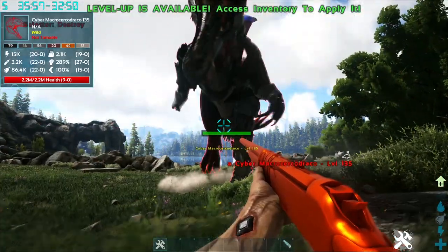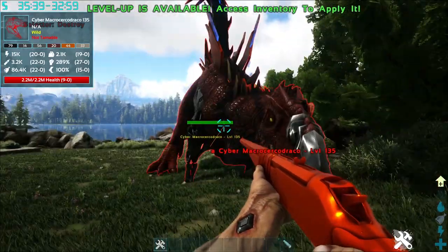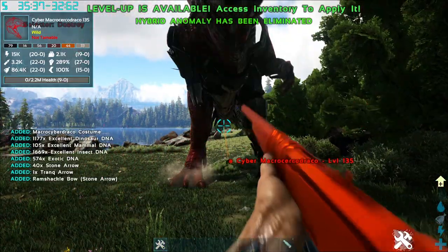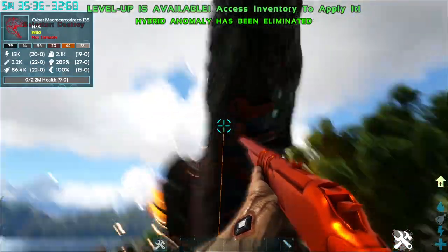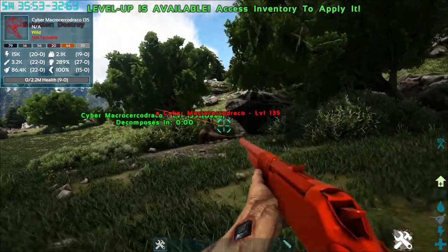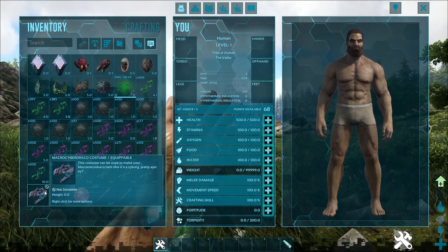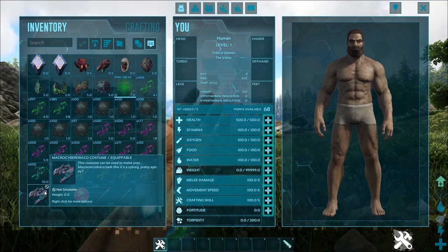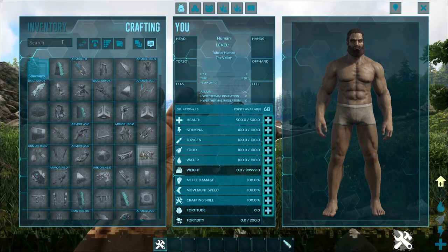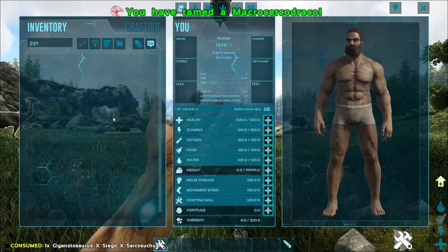I'm not here to show you what it can or can't do — I'm here to show you how immensely powerful it is. Let's see what happens if you kill it. It has its own death animation. What the hell did I pick up? I have a costume for the Macro Circle Draco. Let's see if this costume is worth it. Costumes aren't really worth it if they don't do anything else.